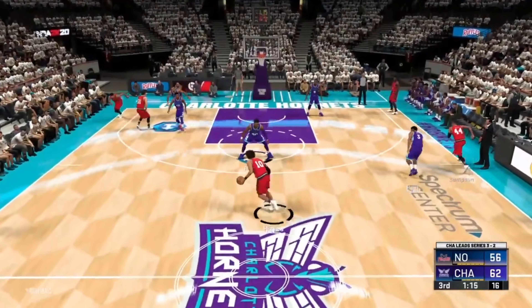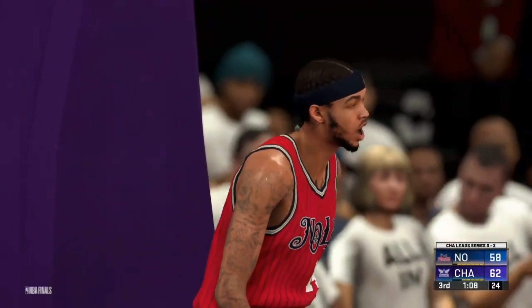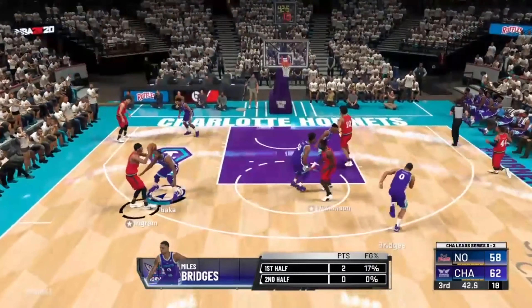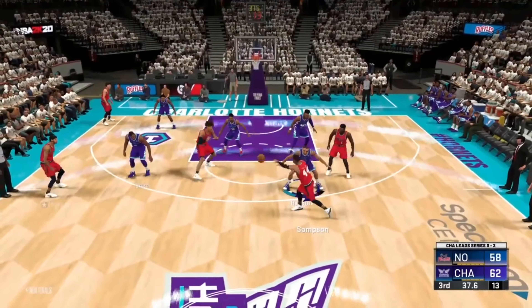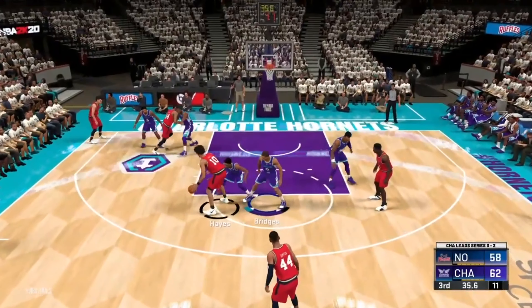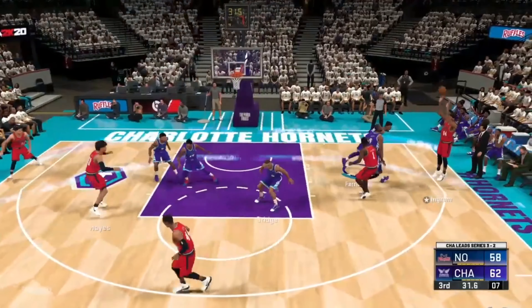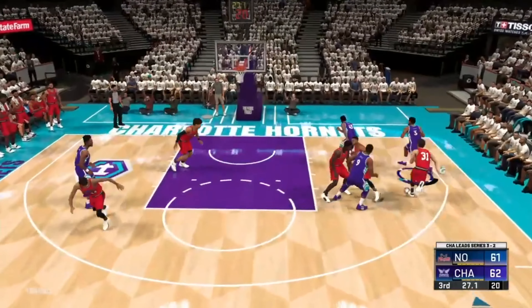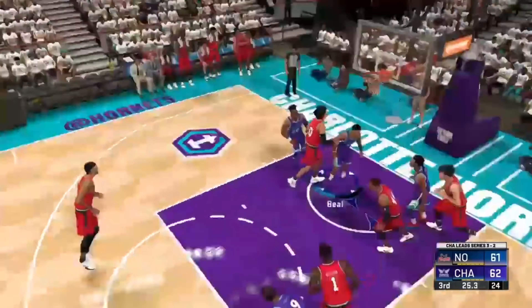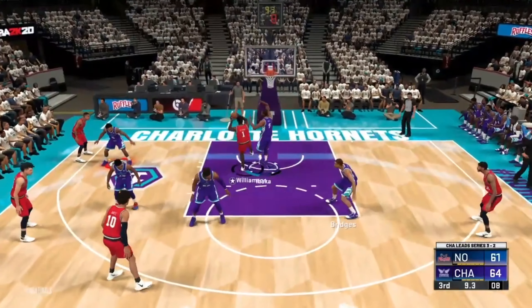Ingram over to Sampson, out to Jackson Hayes — that's a mismatch against Donovan Mitchell — Hayes kicks it out to Ingram who connects with a three. About 30 seconds left in the third. Bradley Beal makes the layup — 64-61 late in the third. Zion Williamson gets the and-one, dunking on Serge Ibaka; that's just Zion being Zion. Zion misses his free throws, so Charlotte still has the lead. At the end of three, Charlotte leads 64-63.